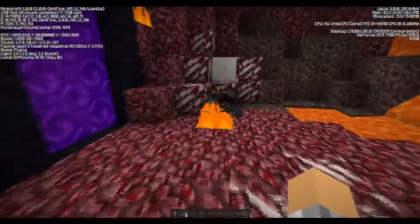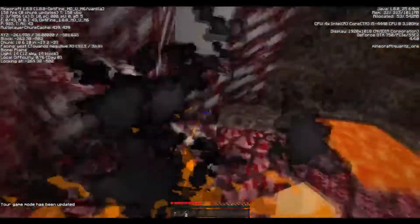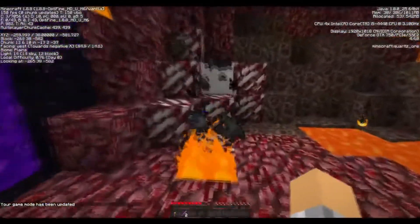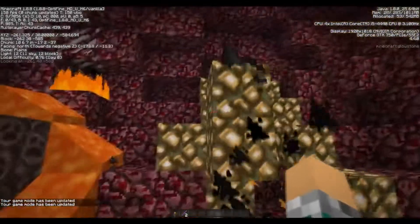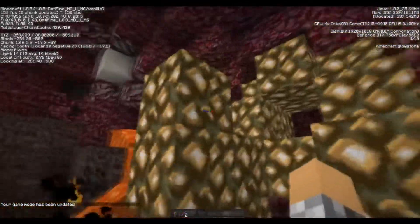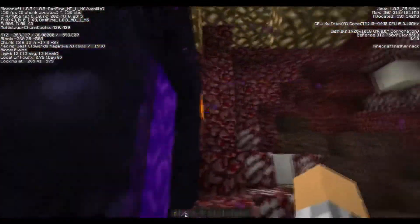Let me go to the nether really quick and show you the low fire again without shadows. As you can see, the low fire is looking really good. The lava as well, and it glows — not too bright. This is looking really good, I really love this pack. The particles are just the same.